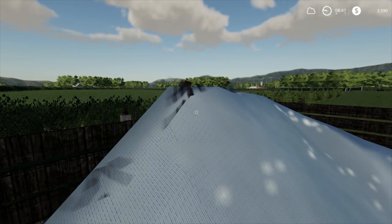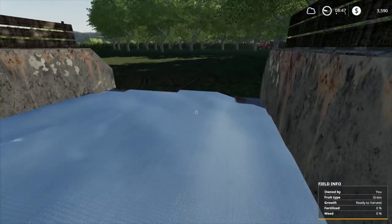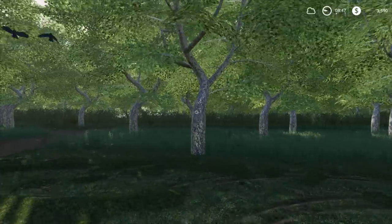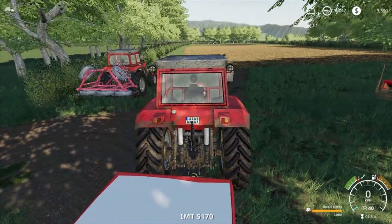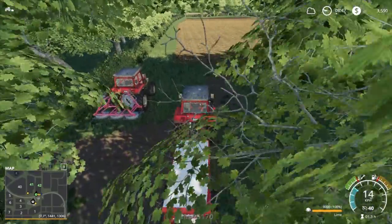I stuck it all up the back corner to start with, as you guys saw, and then I thought we'd run it out a little bit. I've leveled it out and compacted it down, and it looks a lot better. Because that machine we're using, which picks up the grass, can also pick up silage — so we can use it to load the silage back into the trailer and go sell it as well.